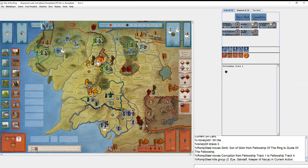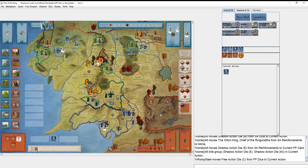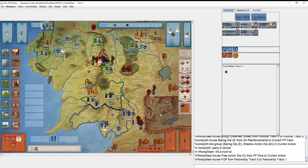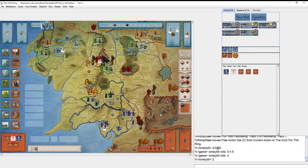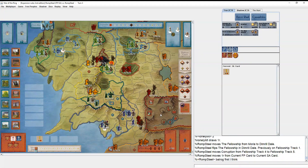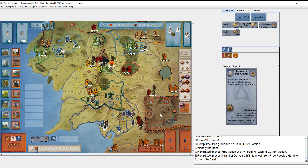He brings in the Witch-king. I hide the fellowship. He brings in the Balrog — makes perfect sense. I move again because you've got to move sometime. I get hit and it's a one reveal — very painful. Then for the stronghold it's a zero reveal. I use the Muster to play Imrahil, which is interesting.